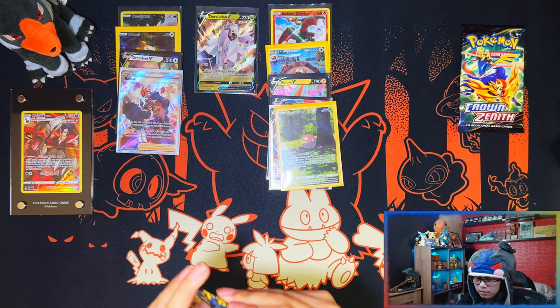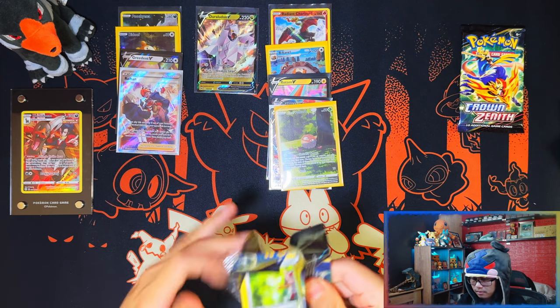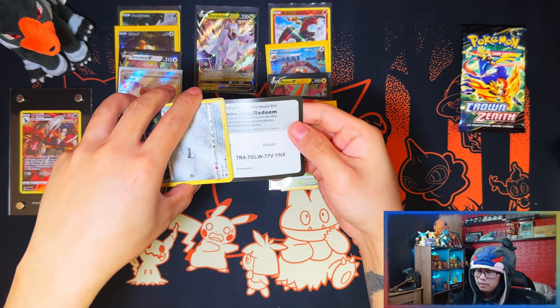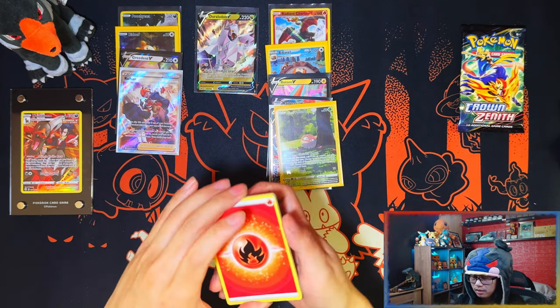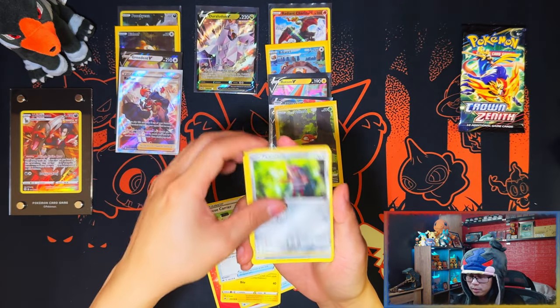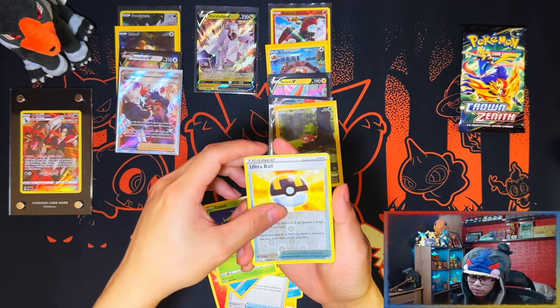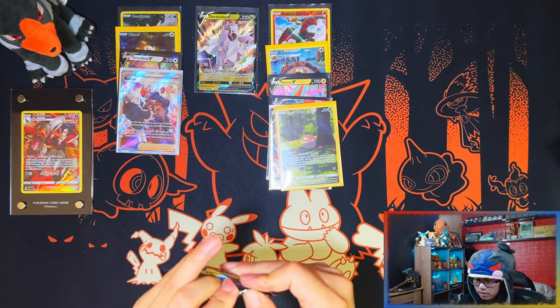I'm getting a lot of high five energies today. In some ways that's a good thing, but so far it doesn't seem to be giving me the good luck. I believe that's our first Fire Energy — maybe. Konyard, Wilma, Hatterene, Corviknight. Helioptile. Alright guys, last pack — are we gonna get last pack magic?